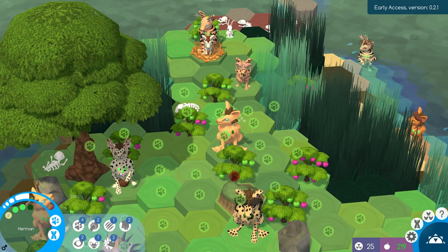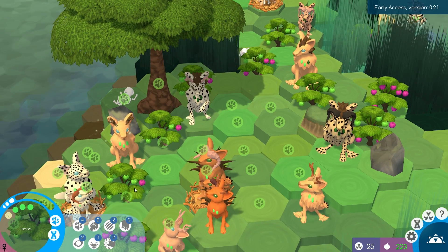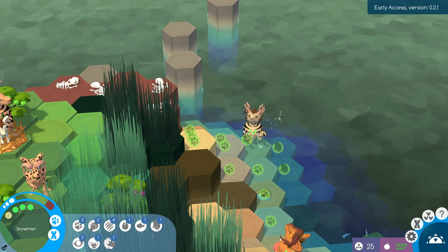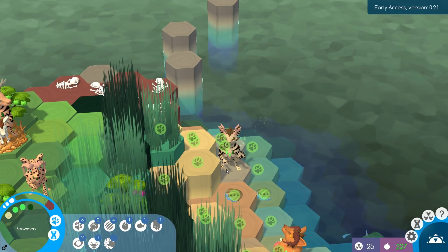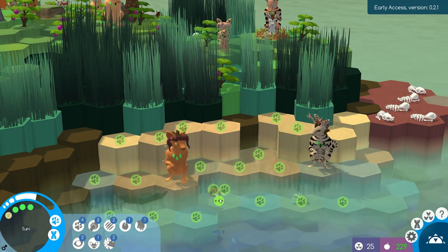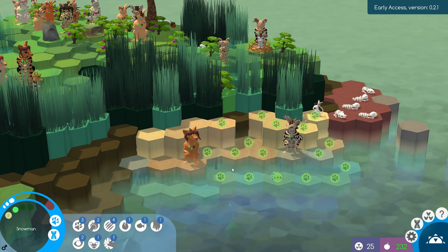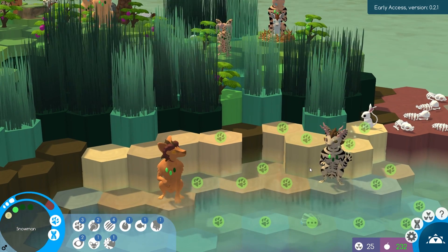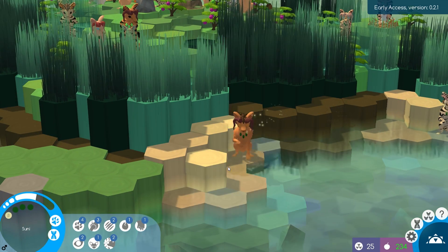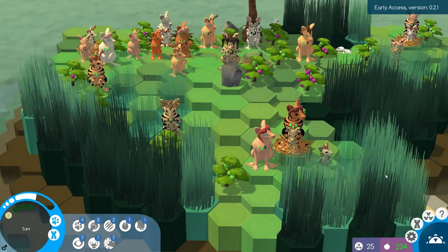We'll have Herman come over here and collect food. So many berries! Poor Snowman — I didn't realize it was underwater. I'm so sorry, Snowman. We can have you collect the food right there. Oh, there is some fish! But you can't breathe underwater, so we're not going to risk it. We don't want the creatures to take damage from drowning anymore — that was definitely not cool.